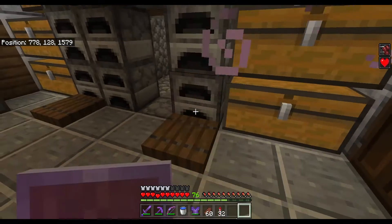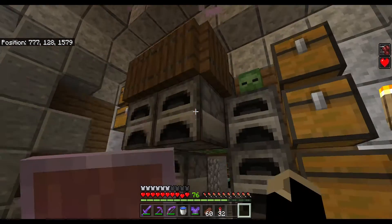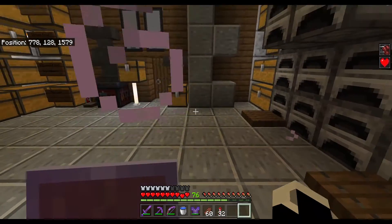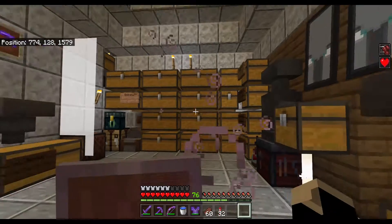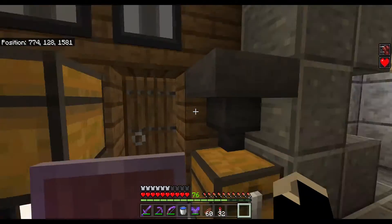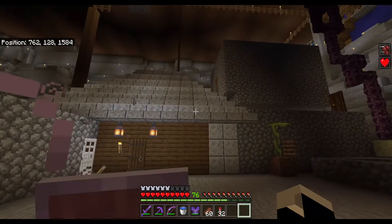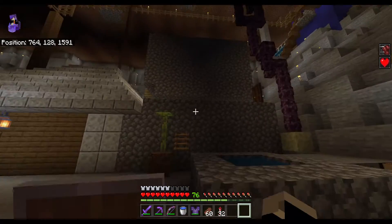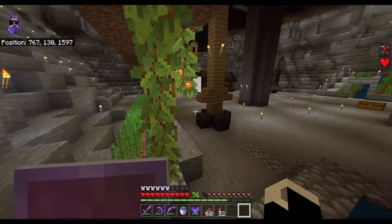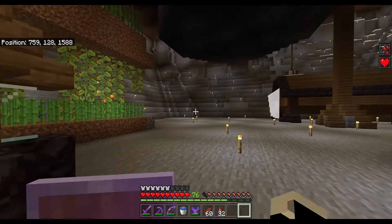I let my friend live here — he's a tenant, I suppose you could say. He helped me build, and I told him that I would let him live here. His redstone is poor, please excuse him. He's got a bunch of garbage in most of these chests, I'm not gonna look through them. This is his turtle farm — I sold him a few turtle eggs. And this is his sugar cane farm, which he did cut back at my request. It used to go all the way that way, but I want to build a shop there sometime.